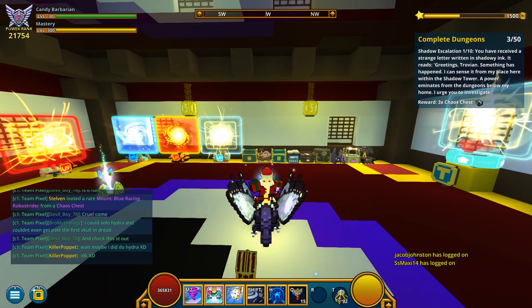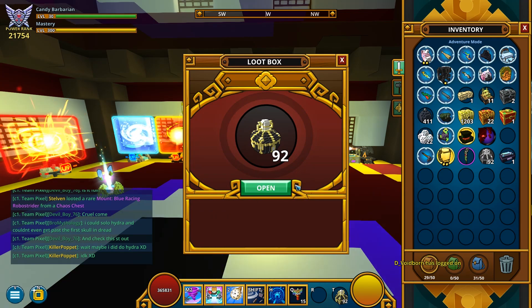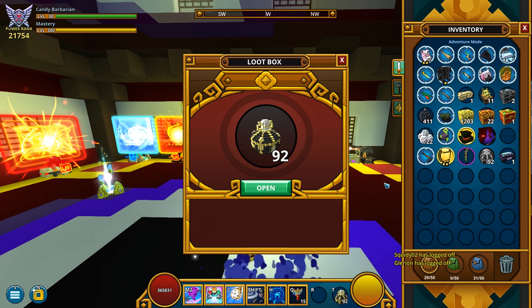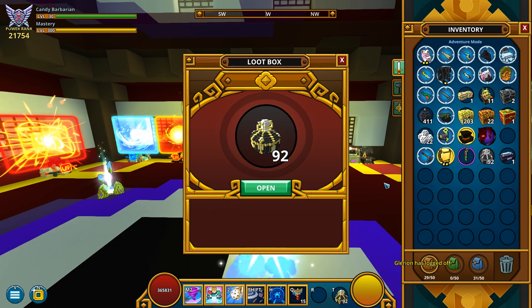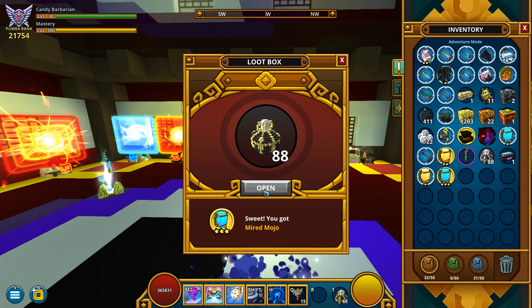Now that that's out of the way, let's do the empowered gem boxing. I actually need one more stellar aura. My game minimized for no reason, sorry about that. Hopefully I can get a prism of light from this — I don't know if I actually will, so let's just open them and see what we get.